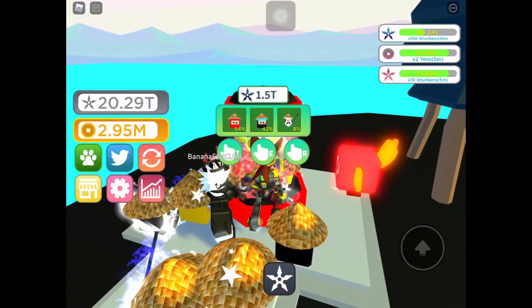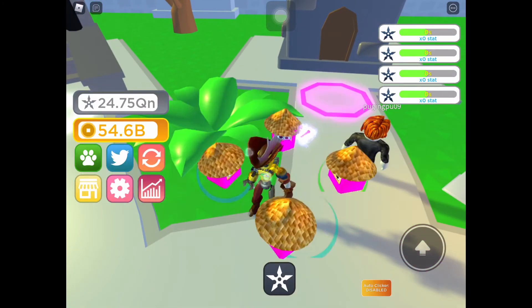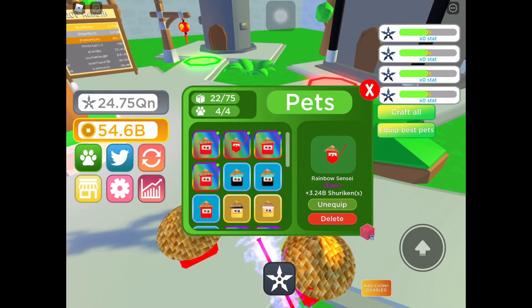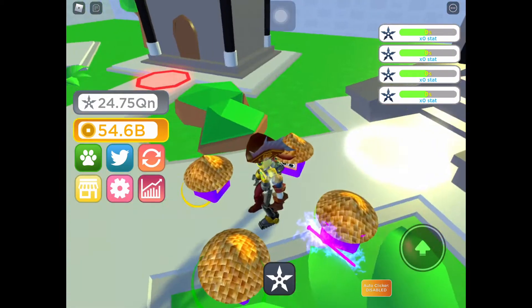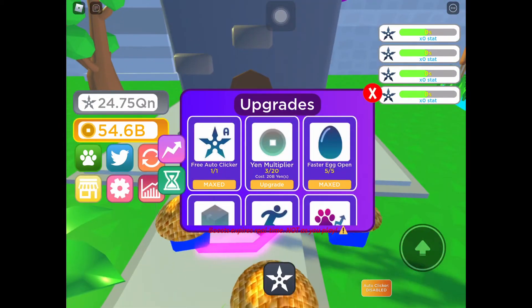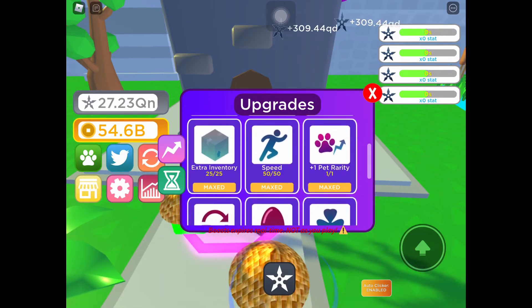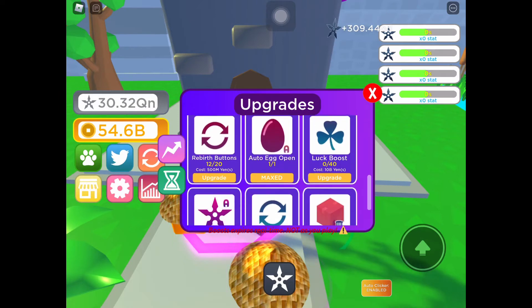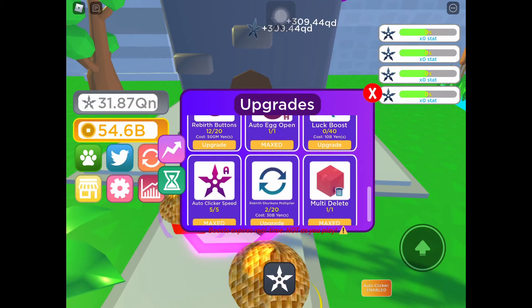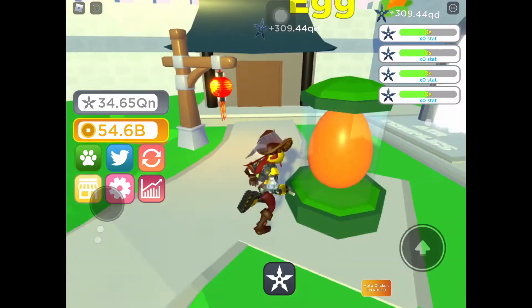I literally grinded for I don't even know how long. I'll just show you my progress: I got the best pet in the game at 3.24 billion, I got the max chakra rank, auto clicker, faster rack, extra inventory, speed plus one. I have 12 rebirths out of 20, auto egg open, auto clicker speed maxed out, and multi-tap. I don't need the rebirth shuriken thing.